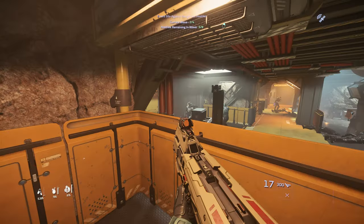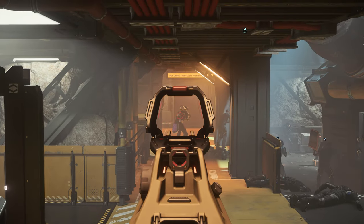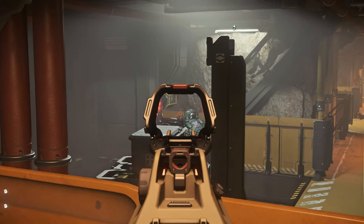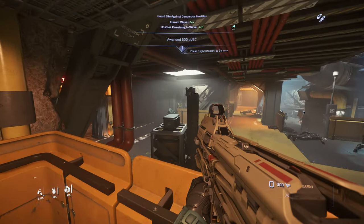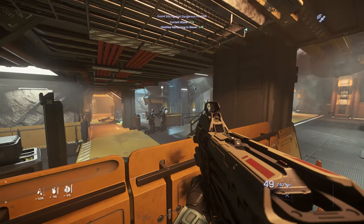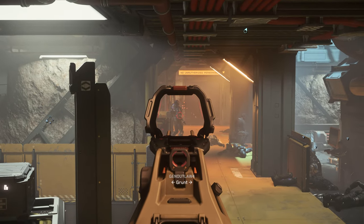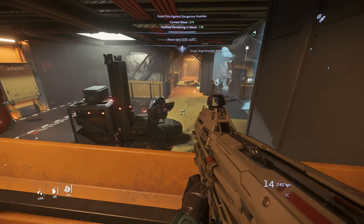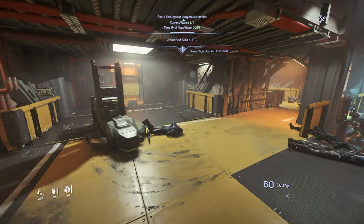There are a lot of enemies over here. Kill this one. Hide and peek, peek and hide. Reload. Good thing we're in cover. He's dead — headshot. One more heavy. It's dead. Second wave done. Spawn closet here, so let's get into position for the third wave.